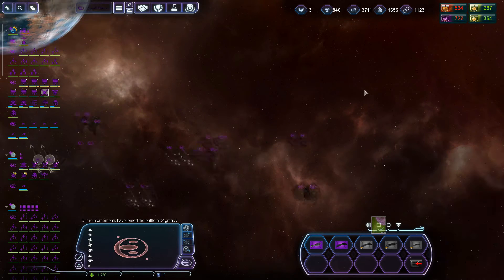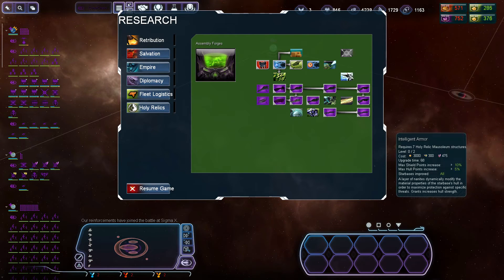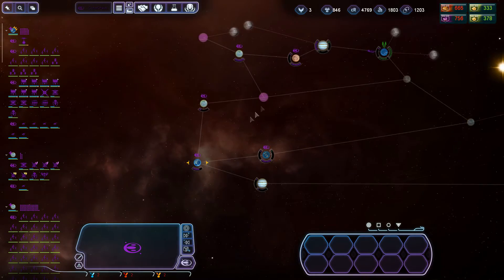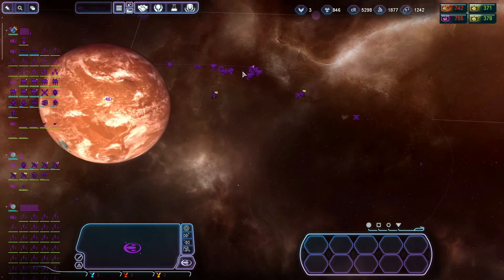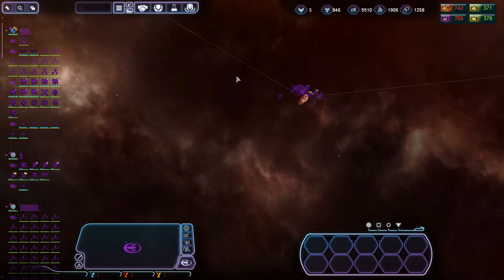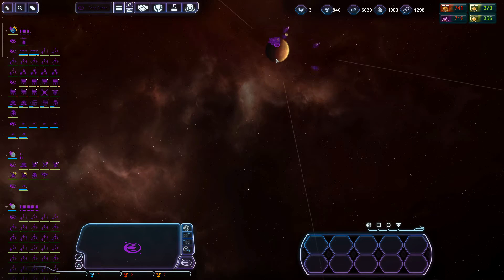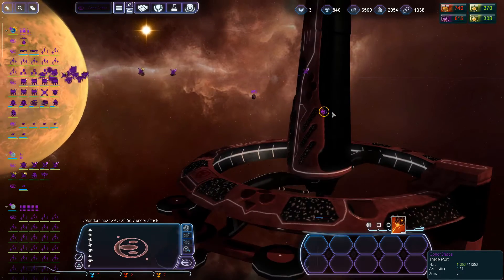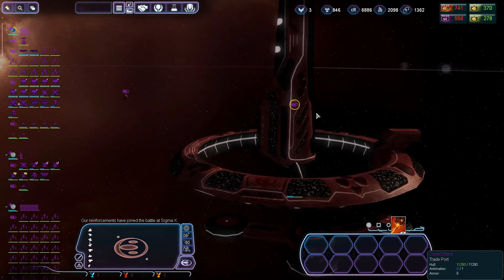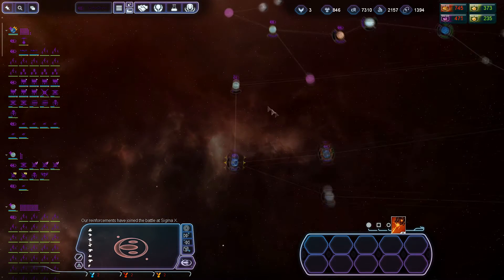We don't have enough for anything here - research and upgrades, we have everything. Where's the star base? Where did I place it? I could have sworn I put a star base somewhere. What is this planet called - Sigma Nine? Is it here? No, that's a trade port - that's an awfully big trade port. I have not got a clue where I put the star base. There are some lag spikes for some reason.